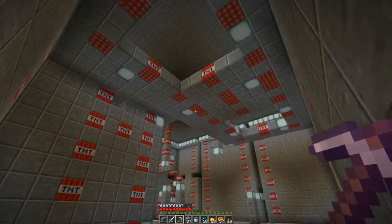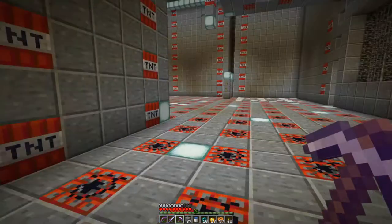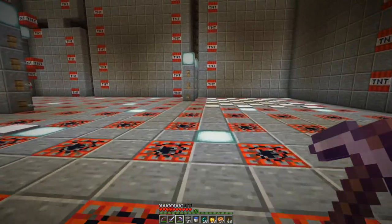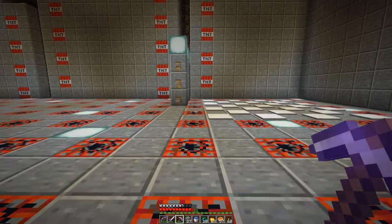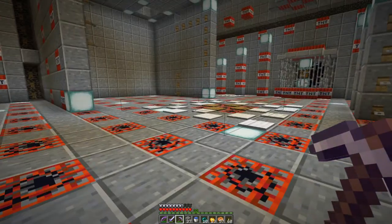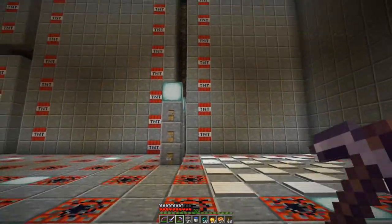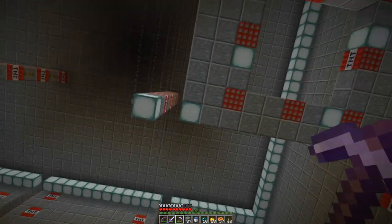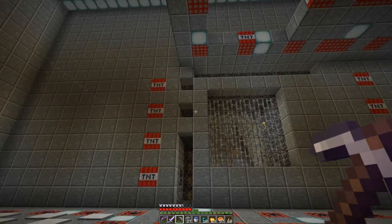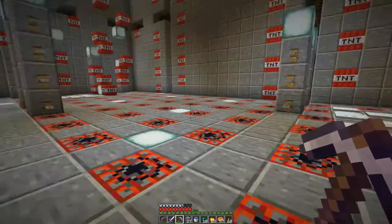There's like a top layer too — it's almost like we have to go up at some point. We're good. Here's the tripwire. Oh gosh. Okay, so this is not the direction that we need to go. I thought for sure it was.